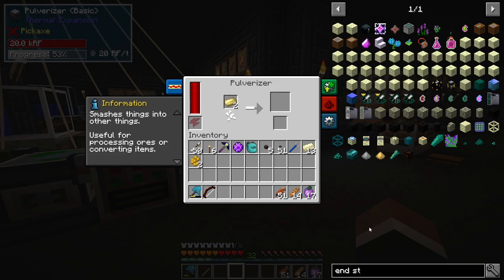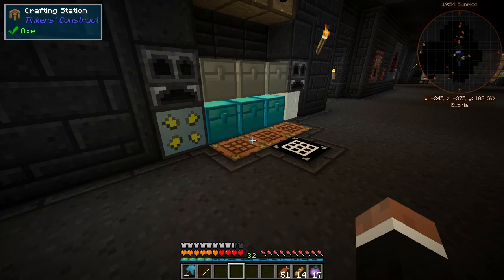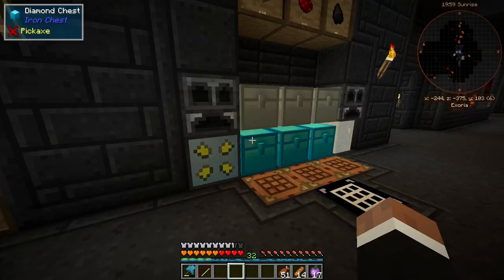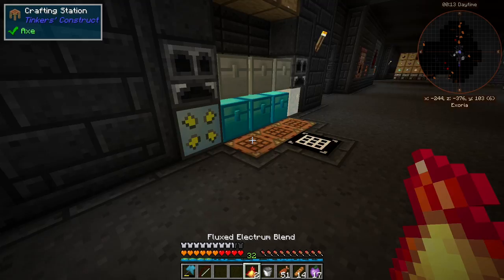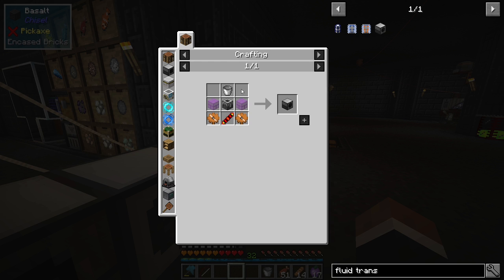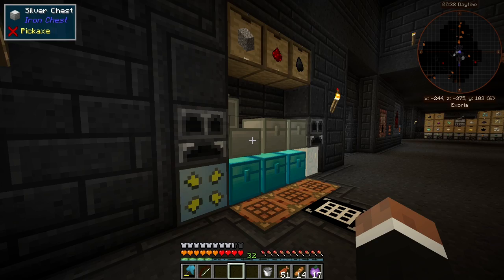First I'm gonna need to blend down to electrum, then we need a fluid transposer which requires glass, a copper gear, a bucket, and a frame. I made a few frames — I think I made six, they are a bit tedious to make. Now I need another intricate circuit, so I'll need four of these circuit boards. Let me check if I have enough acid for this episode, because we're gonna need to make a few more coils.